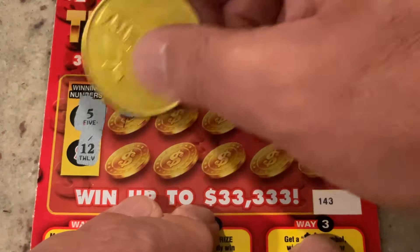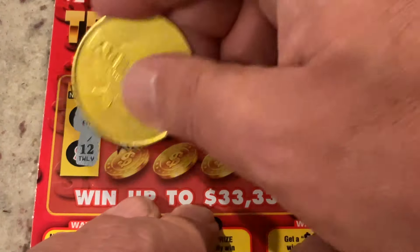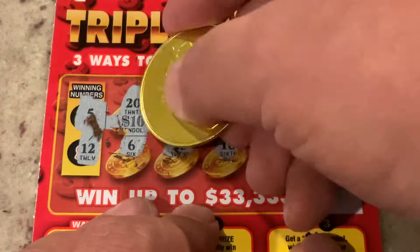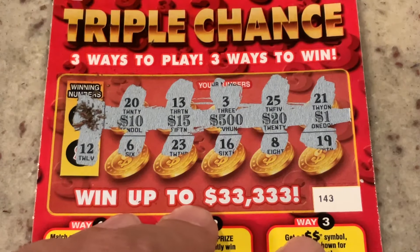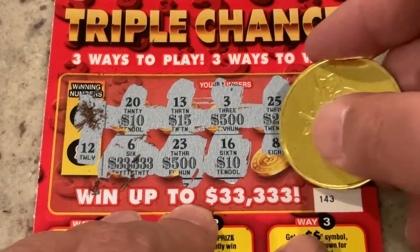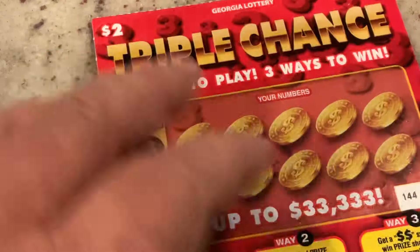Looking for 5 and 12. First number: 20, 13, number 3, 25, 21, and number 6, 23, 16, 8, and 19. No double matches on the top row. We just have two $10s — we need another 10. Got two $20s and two $1s. One more chance. Let's see if Triple Chance is going to pay off for us today.